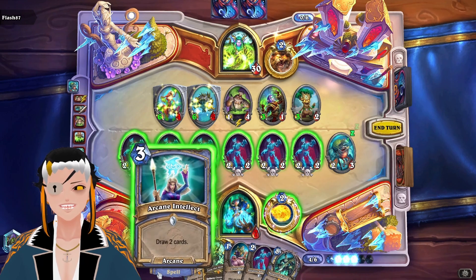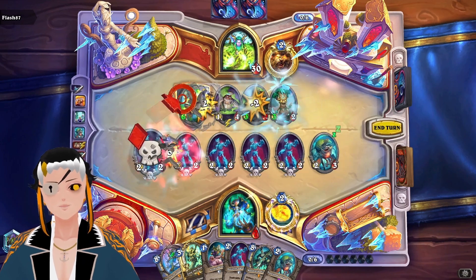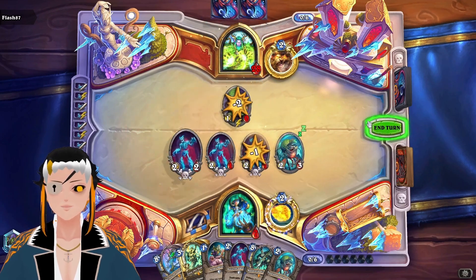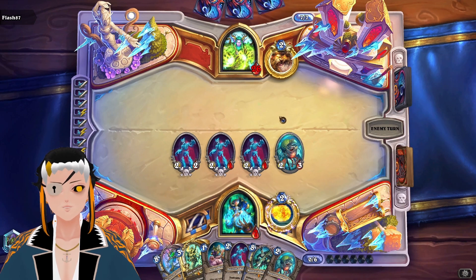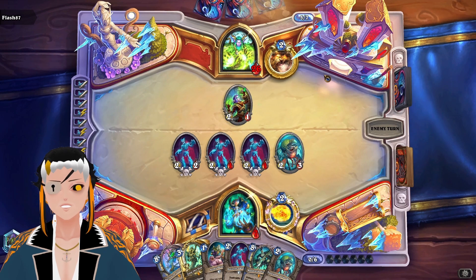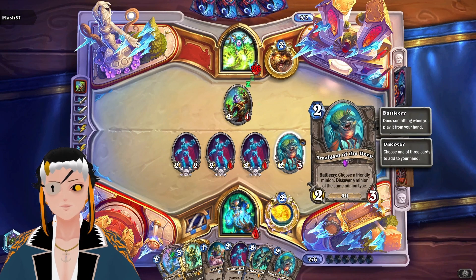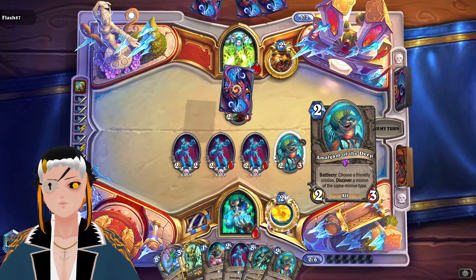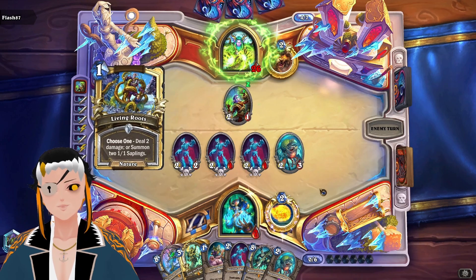Fire Eye, but we don't actually have any damage to go into the Fire Eye. Speaking of damage, that is a wild draw. Let's just try to clear out everything we can. We're at 7 HP. I do not like being this low against Druid, especially aggro Druid. They have their hero power that does one damage per turn, and then the choose one that summons either the 1-1s or deals two damage to face.